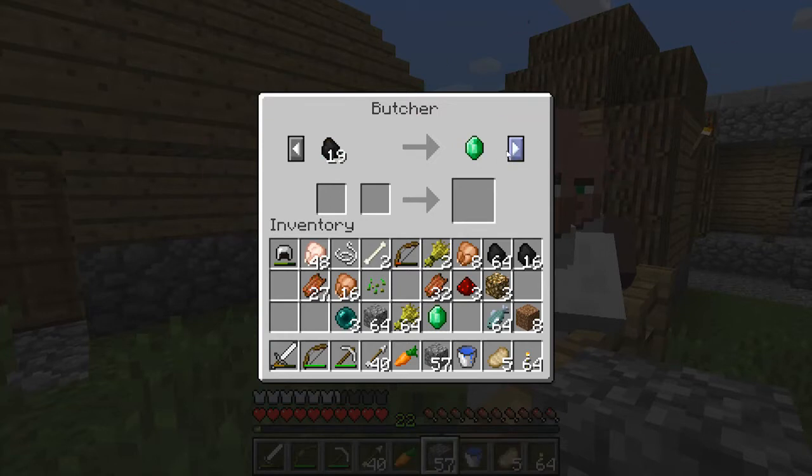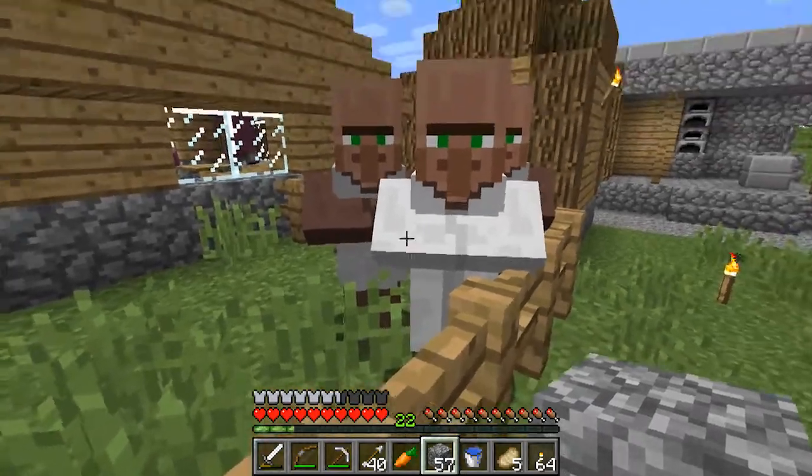19 coal for an emerald. One emerald for 7 cooked pork chops, one emerald for 7 cooked chicken — the other guy is a better deal. I will take the coal option, please. And you're getting experience from this as well.